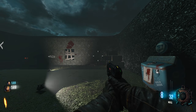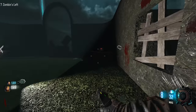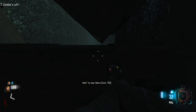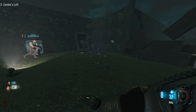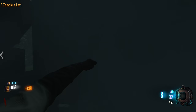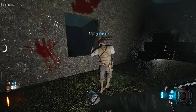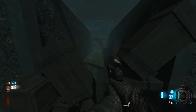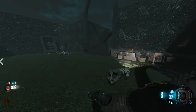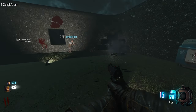Hey, what's up guys? Black Ops zombies - it's a maze! We got a broken lamp. Shiva, your favorite. 750 that way, power going that way. 1250, 750 - the 1250 is the power way, at least according to the sign. See right here - power is this way. 750 and 1250, and this is an RK5.